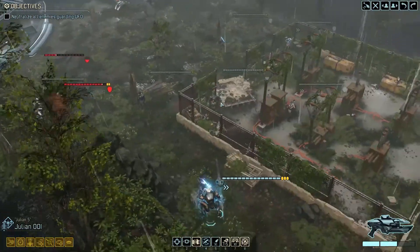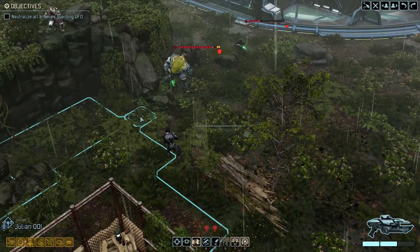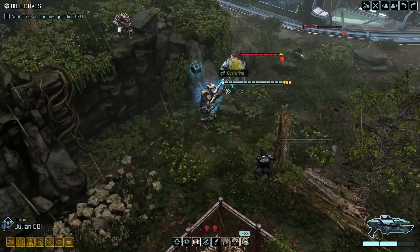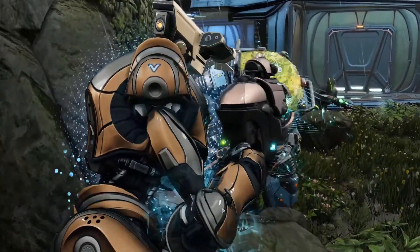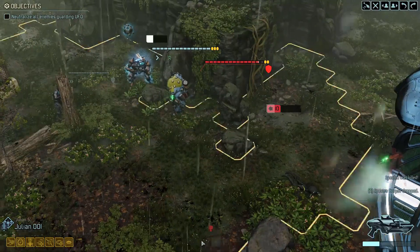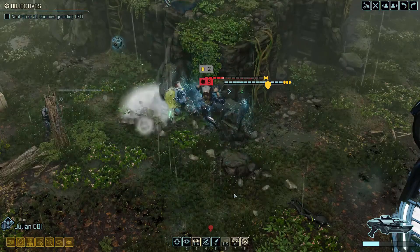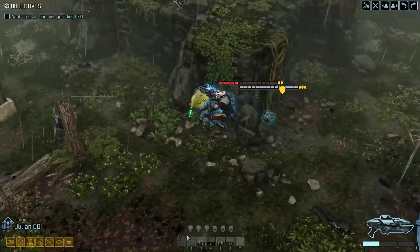On top of that we really need to deal with the Andromedon, because Andromedons are scary — really scary. Julian, you've got Overdrive — fire your weapon, try and take out that Spectre. Nicely done. Next we're going to use a Strike because it will do more damage and take out a good chunk of the Andromedon's health. It's not quite down yet, still in its first phase, but we'll take it.